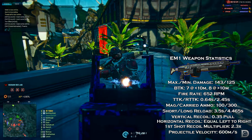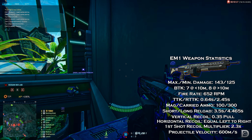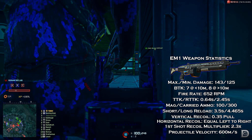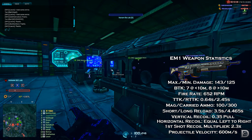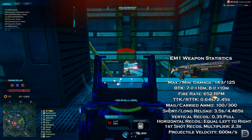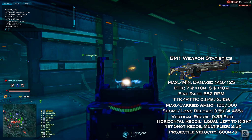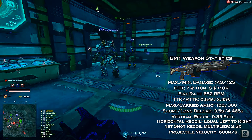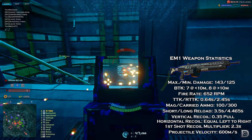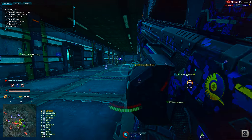Vertical recoil pulls up at 0.35 degrees per shot, which is the lowest vertical recoil LMG for the New Conglomerate aside from the Nanite Systems NS-15M. Horizontal recoil is moderate, bouncing left and right with no particular bias to one side. The first shot recoil multiplier is 2.3 times, meaning the first shot of each burst is 2.3 times harder than following shots — the highest first-shot recoil multiplier among New Conglomerate LMGs. Accuracy bloom per shot is extremely low, allowing prolonged firing to still remain accurate. Muzzle velocity is 600 meters per second, which is the perfect projectile speed for this weapon's intended role.